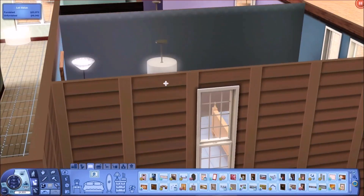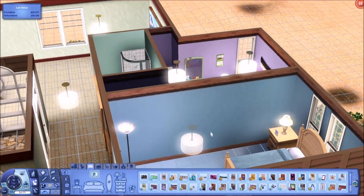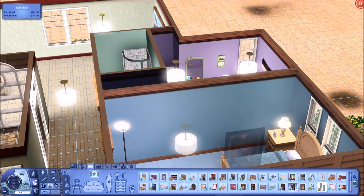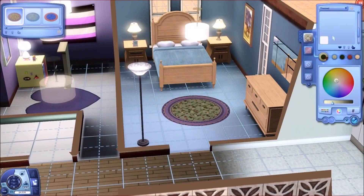Usually when I move into Lucky Palms I use the house on the water — you know, the houses on the docks. But this time I decided to go with this one and I actually like it way more. It's really easy to expand onto, so yeah.